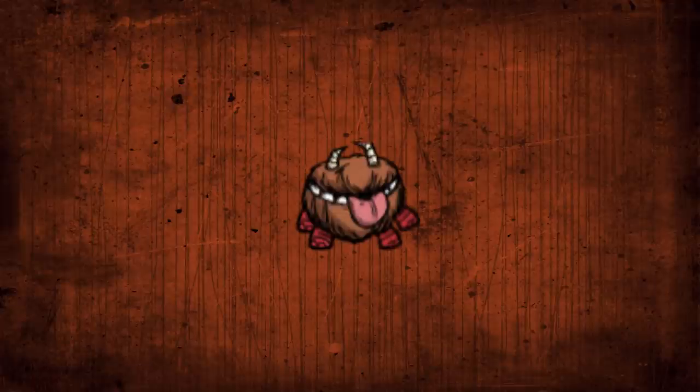Number two is Chester. He should not be used as a mobile chest due to his low speed. Use him as a meat shield, or just another stationary chest. Or if neither of those suit your fancy, leave him on the ground like the useless chest he is.